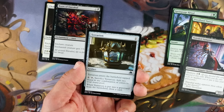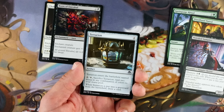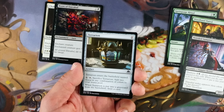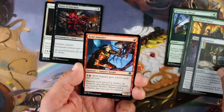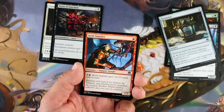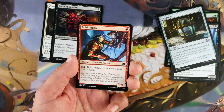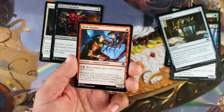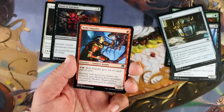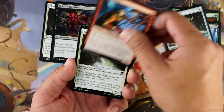Terrarion, one mana artifact. Enters the battlefield tapped. Pay two and tap it, sacrifice it, add two mana of any combination of colors to your mana pool. When it goes to the graveyard, draw a card. It's a fine mana fixer, kind of one-time use. You're not going to first pick it and you probably won't run it that often — not many two-plus color combinations in this limited set. Bold Impeller, one red for a 1/2. Two and a red, it gets plus 2/plus 0 until end of turn — vampire knight. Horrible. One mana for a 1/2 is not great, and having to pay three to make it a 3/2 is gross.